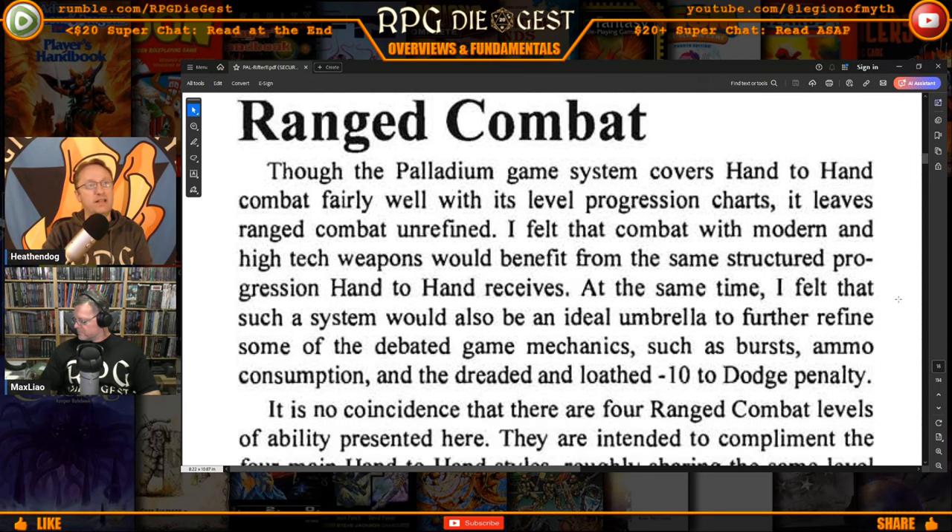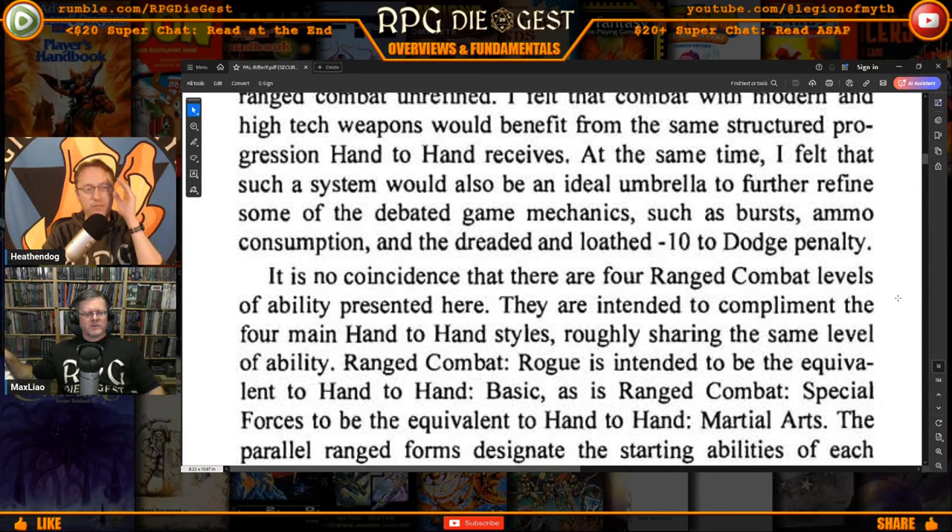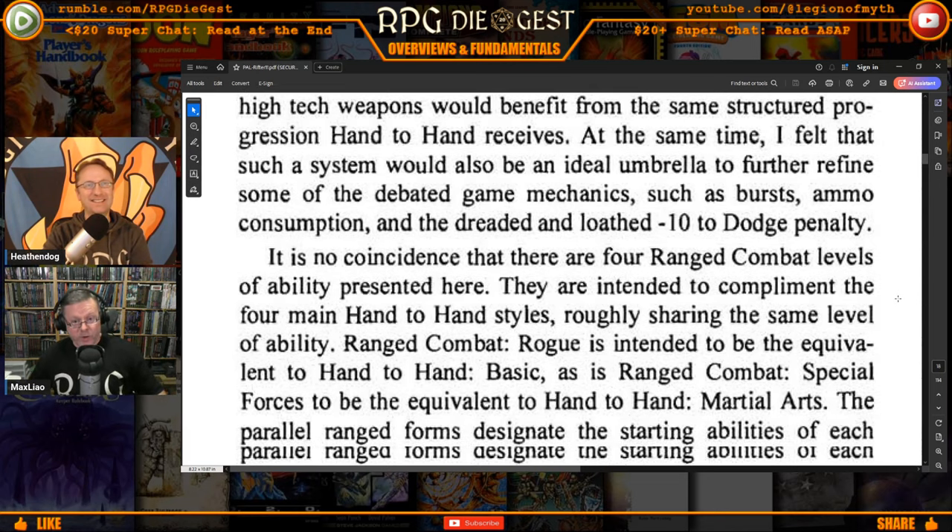The author felt that such a system would also be an ideal umbrella to further refine some debated game mechanics, such as burst ammo consumption and the dreaded and loathed minus-10 to dodge penalty. A lot of people — especially if you have a juicer — don't like the idea that all ranged combat dodges are at minus 10. But a juicer already has like a plus 10, which makes it normal for them. It's a bullet or a laser though — these are just options.